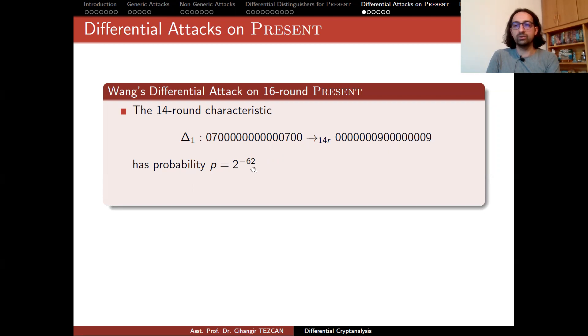The probability is 2 to the minus 62. As you can see, this number 62 is smaller than the block size 64. This is because if you exceed that number, then you wouldn't be able to distinguish this characteristic from a random permutation. This is why Wang stops here — otherwise they could reduce this probability further and obtain a 15 or 16 round characteristic. You can always have a longer characteristic, but the probability should be meaningful; this number should be smaller than 64.